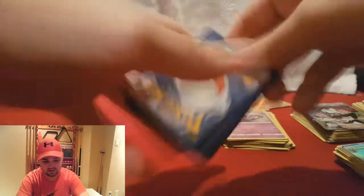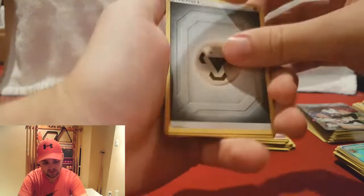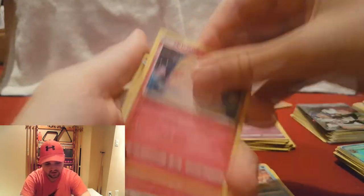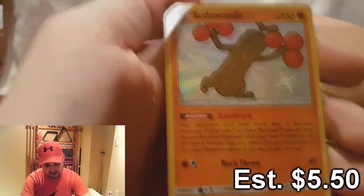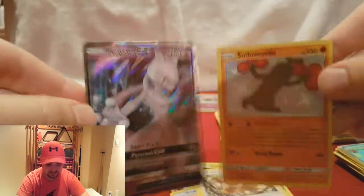Now we're back — Aaron so rudely interrupted us. Let's get some last pack magic going. Steel Energy, Farfetch'd, Jynx, Charmeleon, Slowpoke, Clefairy, Jigglypuff, Caterpie, Eevee — another Shiny Sudowoodo! And a regular art Mewtwo GX. That's alright — getting these two as last pack magic is pretty good. Considering we got those first three packs, it's only right to get these two to finish it off.